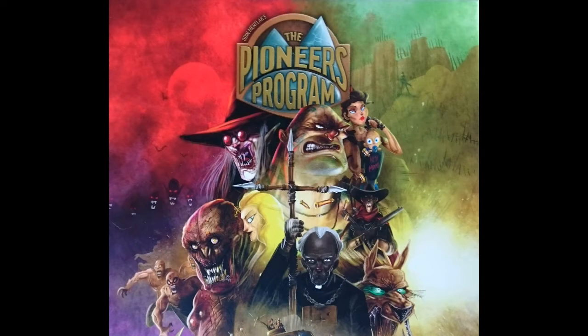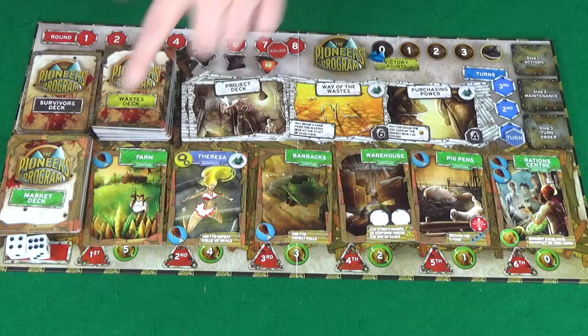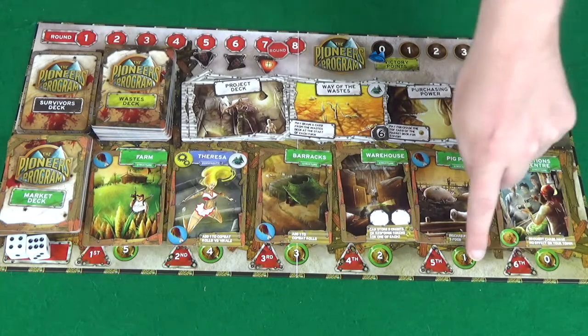However, the art is pretty much done. Art is subjective, but personally I really like the cartoon style they've gone for. You look at the box and what you see there carries on consistently through the entire game — you see it on all the cards, you see it on the game board. It just helps to reinforce that theme wherever you look, of the whole wasteland and building up this town.